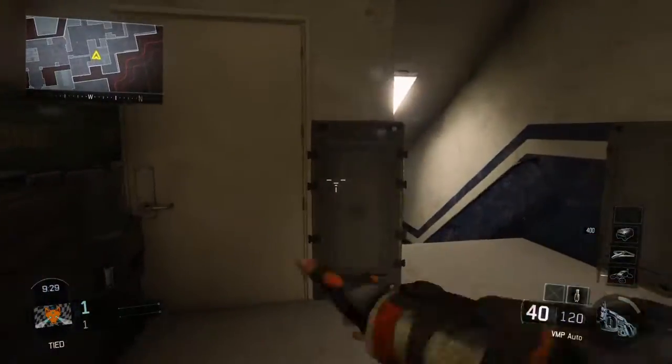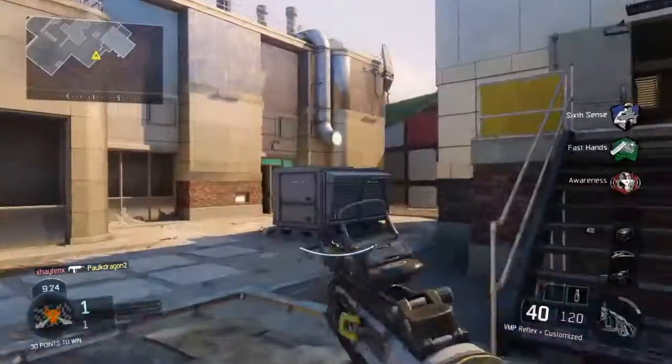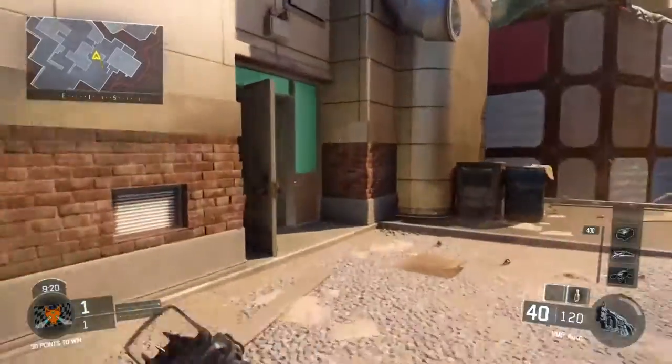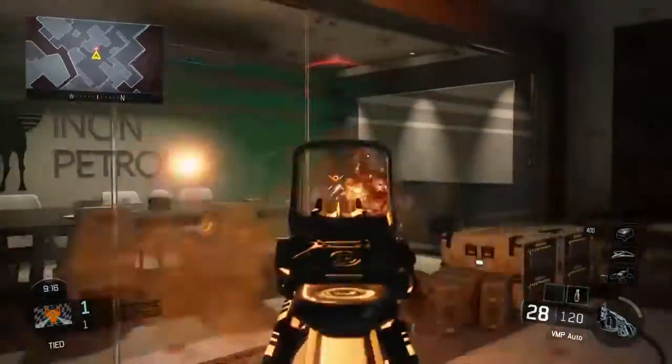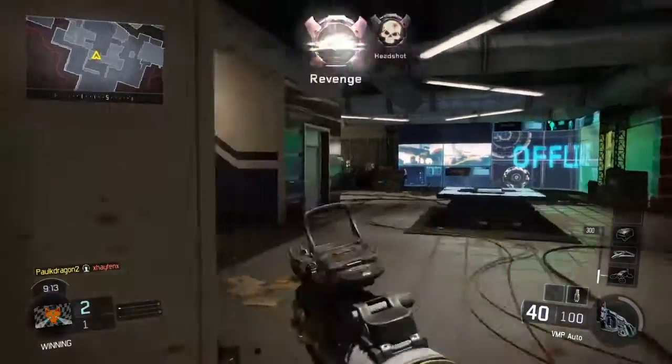We had a lot of boots on the ground for some time in Call of Duty games — Modern Warfare 1, 2, and 3, Black Ops 1 and 2, and Call of Duty Ghosts. But when Advanced Warfare came along, it decided to shake things up a bit by introducing jetpacks into the mix.